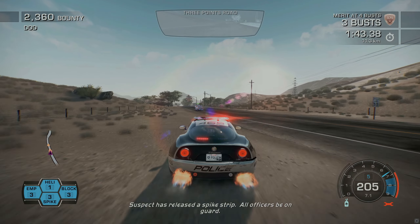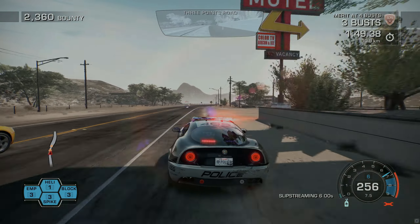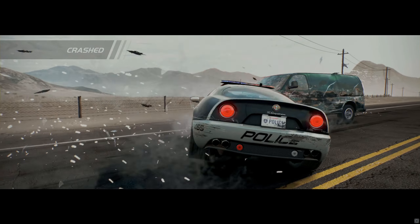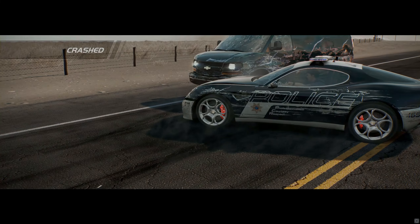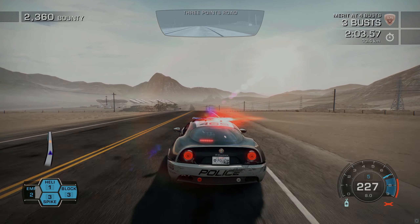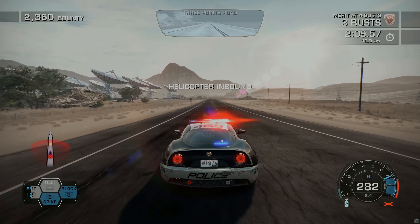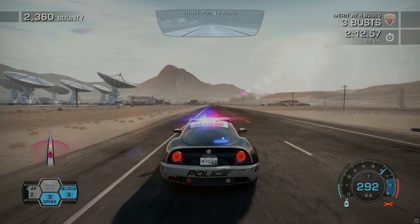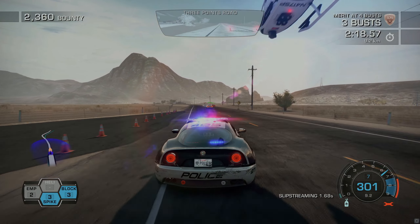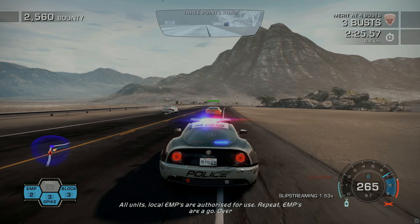Subtractors, release the space ship. Hold officers behind — I've made contact. Hold officers behind. All units, local EMPs are now authorized for use. EMPs are going.